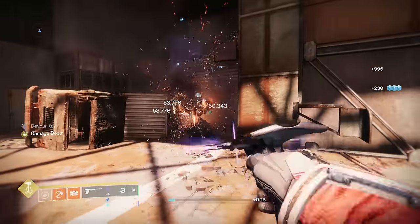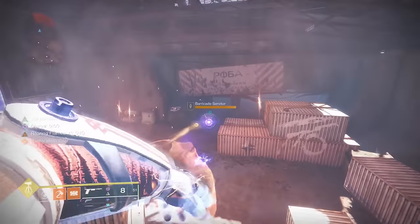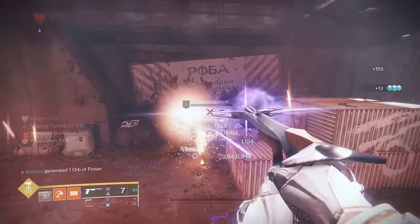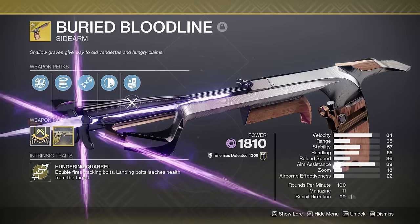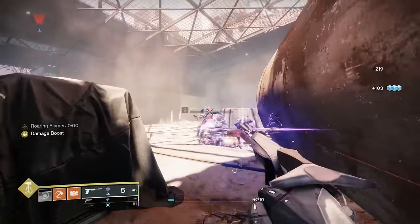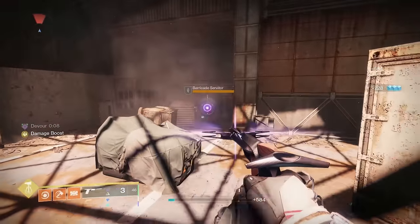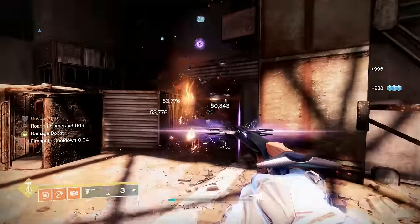You can get infinite grenades on Titan. Ashen Awake will make your fusion grenades explode on impact, and kills with them refund grenade energy. We're pairing this with Buried Bloodline to get Devour on our Solar subclass. Devour gives us grenade energy from kills, allowing us to easily chain grenades back to back and always have one for the next engagement.